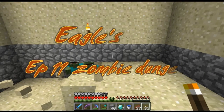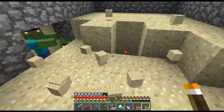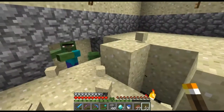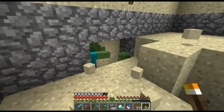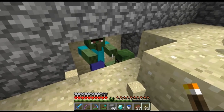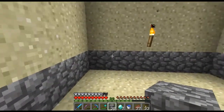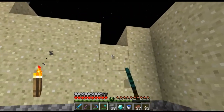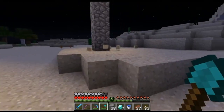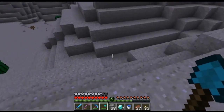Hello everybody, this is Eagle to Angel again. I was doing some caving and I found a zombie dungeon down in the caves. As I was coming out, there's the pillar I built to go right up on top. I ran into this one which is right on the surface in the dungeon, and there's these two zombie villager spawners stuck right here. I'm going to run back to my base and grab some potions and golden apples and see if I can cure them.